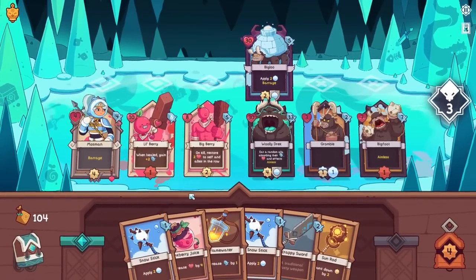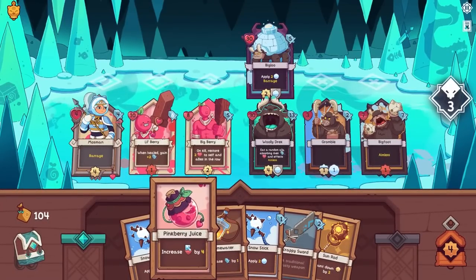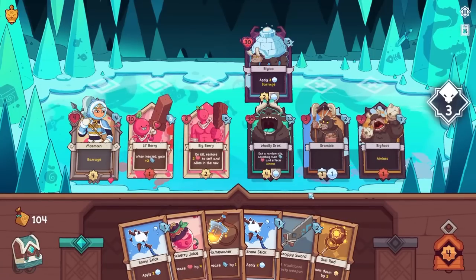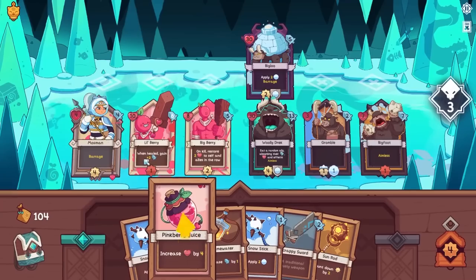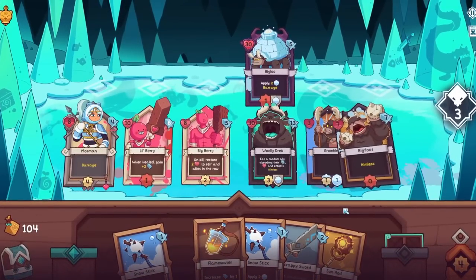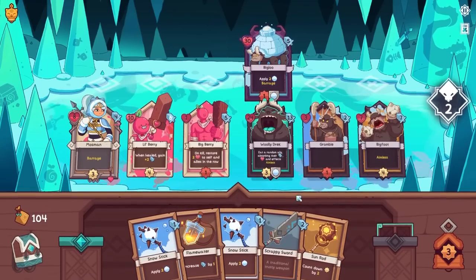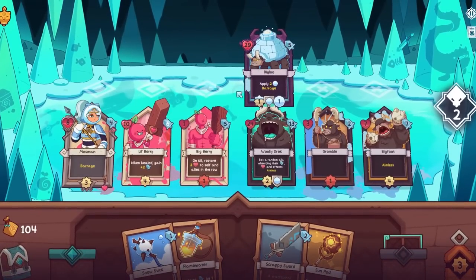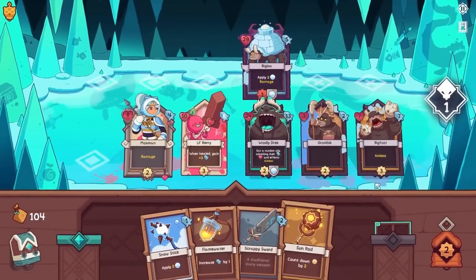That being said, this is a pretty good run considering we haven't unlocked everything, although there were some cards that got bloated in here. We've got the aimless there — I don't want my hero to get hit. Six damage. It's just so hard to get those backline guys who are weaker. I find that games like this tend to make me stressed more than they make me happy at times. Although there is a whole game here to be had — I just think I don't have a big enough brain to play it.